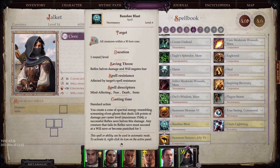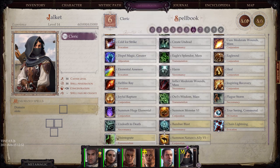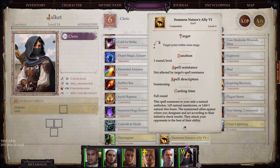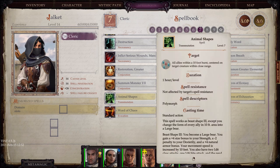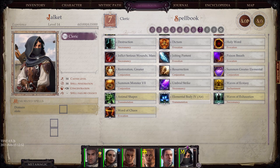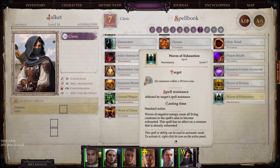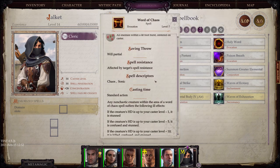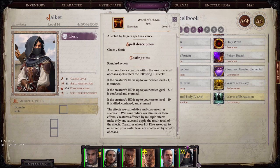At level 6: Banshee Blast, which does some damage and panics enemies if they fail a Reflex save. Chain Lightning is always nice to have. Disintegrate we've talked about, and another summon. At level 7: Animal Shapes allows you to turn all of your allies into large bears. You could turn your body into an Air Elemental, apply exhaustion to all nearby creatures, and Word of Chaos does absolutely horrible things to any non-chaotic creature in your presence.